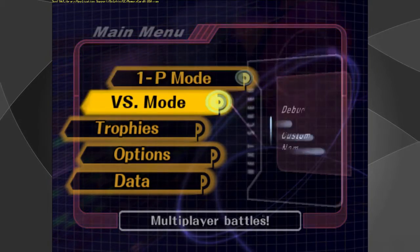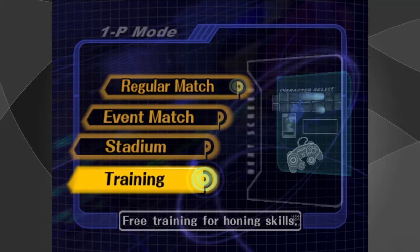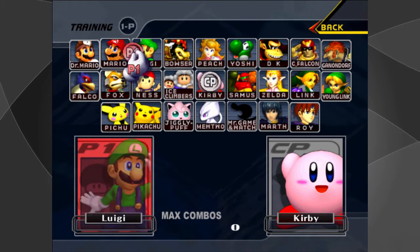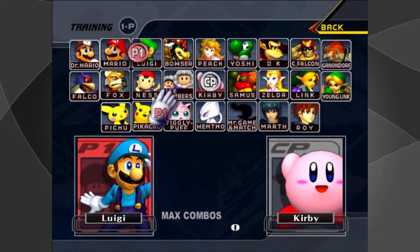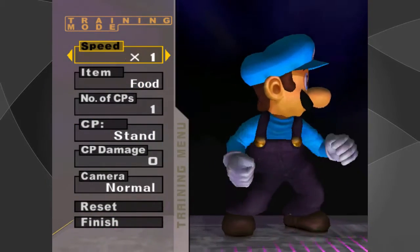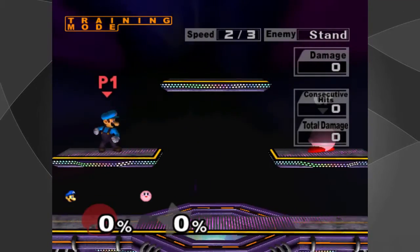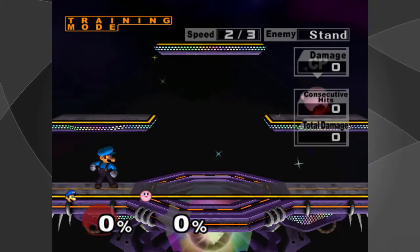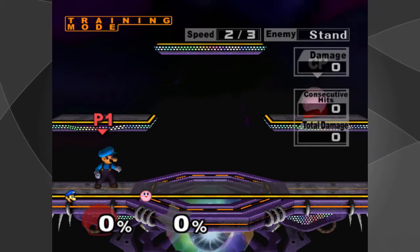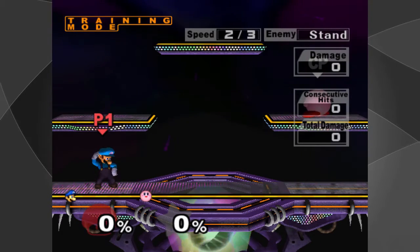Now when first starting off to practice a waveland, you want to go into training mode once again. Once you're in training mode, choose someone like Luigi, Marth, Mario — anyone with a long wavedash — and then go ahead and go into Battlefield. Once you're in training mode, you want to go over to speeds and change it to the one that's most comfortable for you. Usually you'll want to start on the slower speed if you are starting out to practice wavelanding, just because it's easier to time.